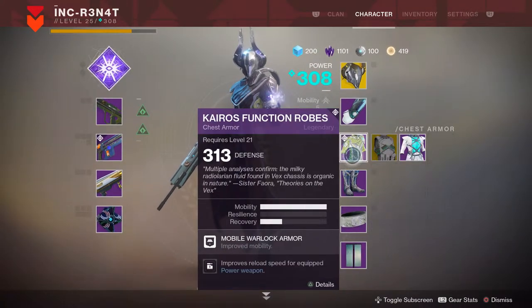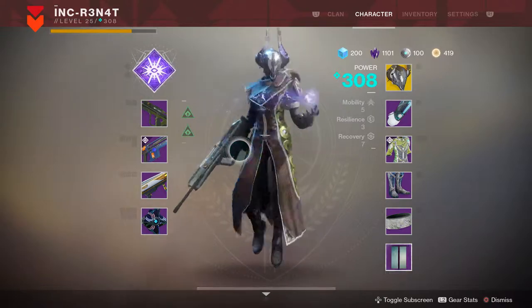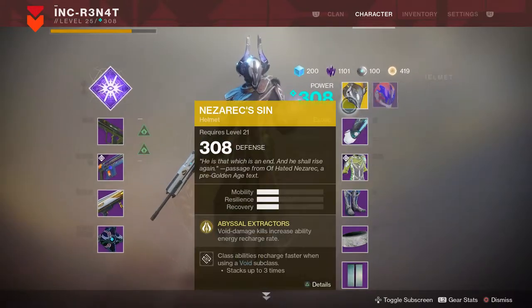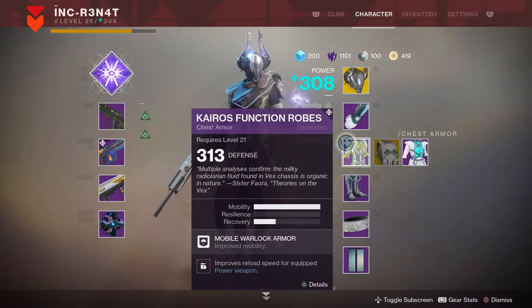I also managed to get the Curse Kairos Function robes. They're okay — they don't do much, but they look pretty nice. I got some basic gear that I infused into my older armor, but I haven't gotten any other Curse Kairos stuff yet.